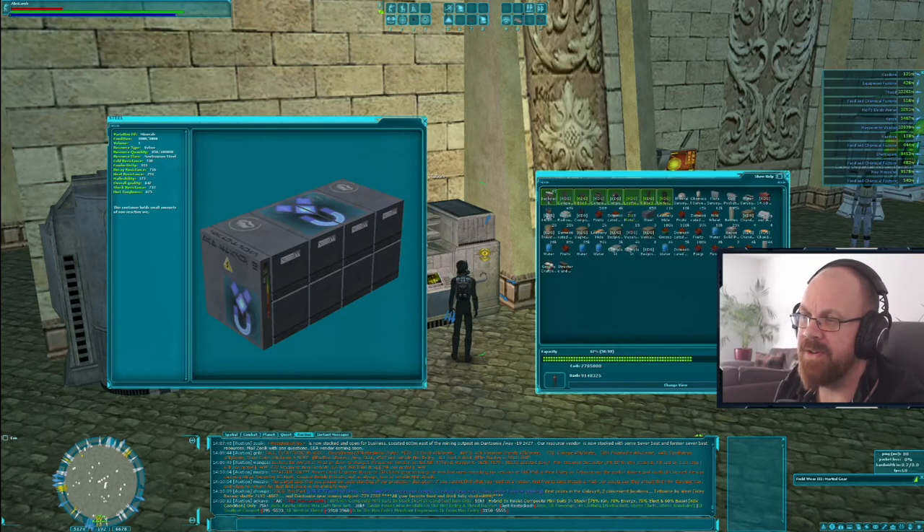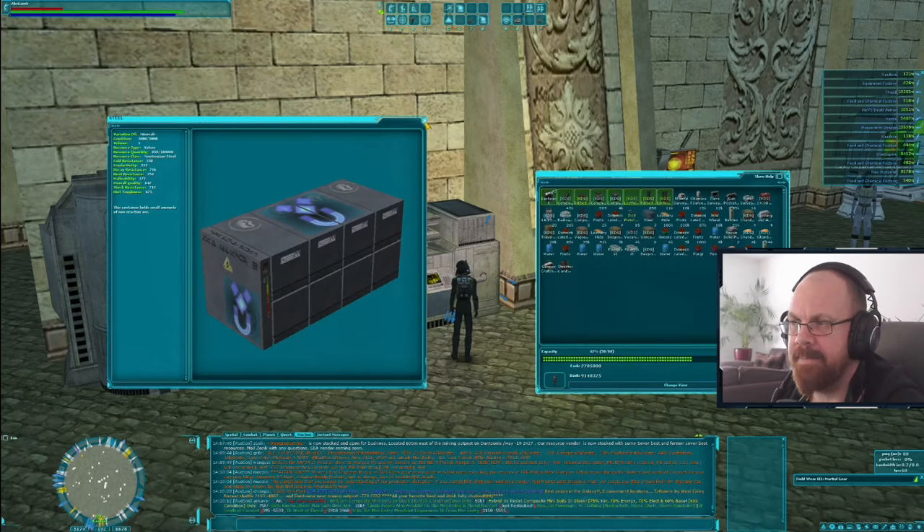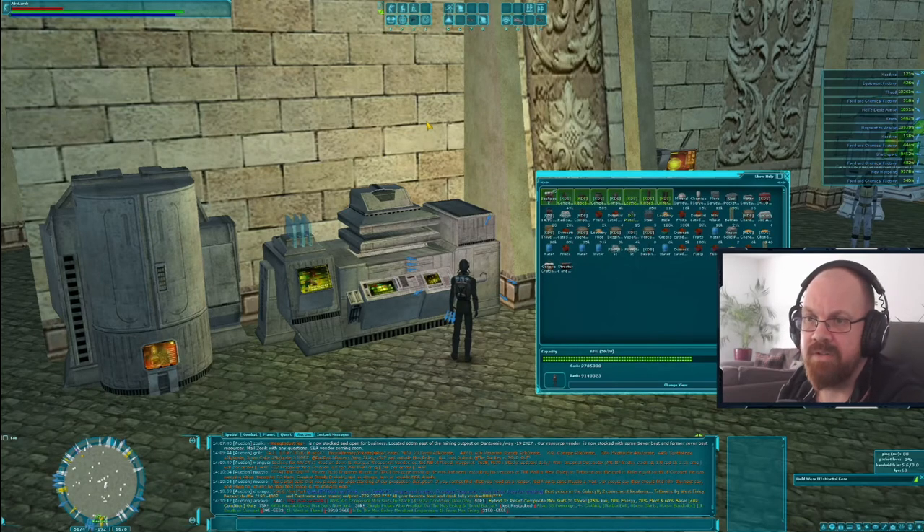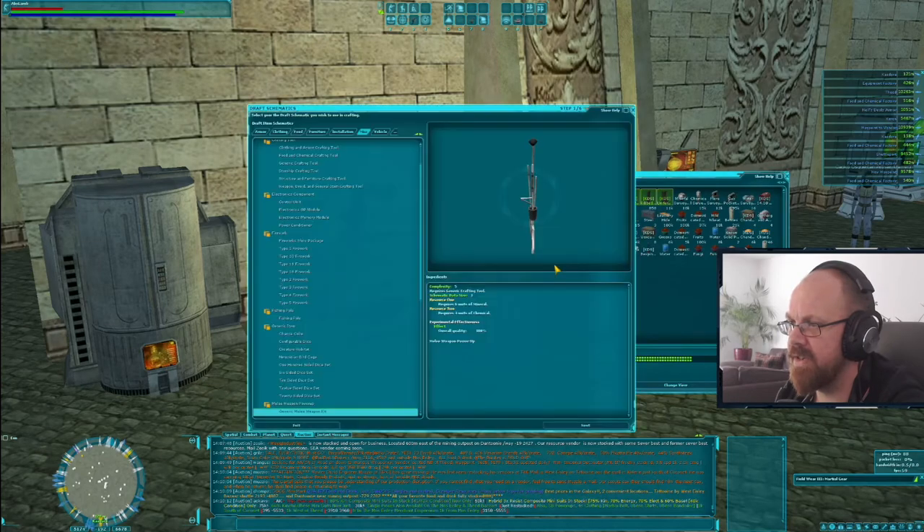When a resource spawns it appears on single or multiple planets and people can harvest millions of units of it. But once it's gone, whatever's been extracted is all the server has. I could use it for this item, use it for something else, split my stack, take 300 units and destroy them — there are now 300 units left of that resource in the entire galaxy. That's what I like about crafting: my name is on items, and the options are vast.